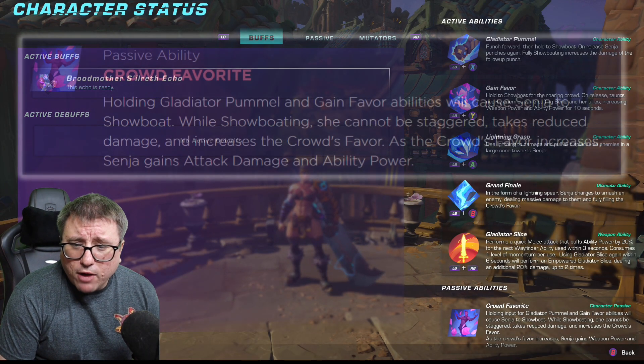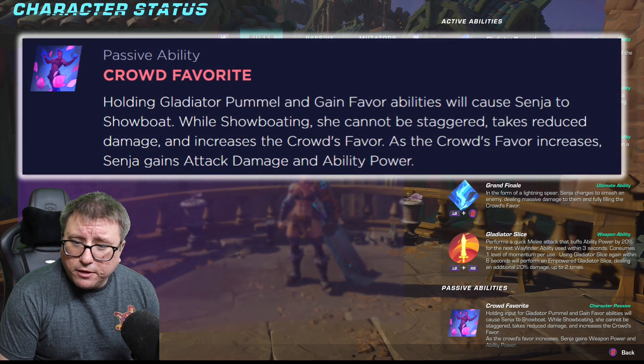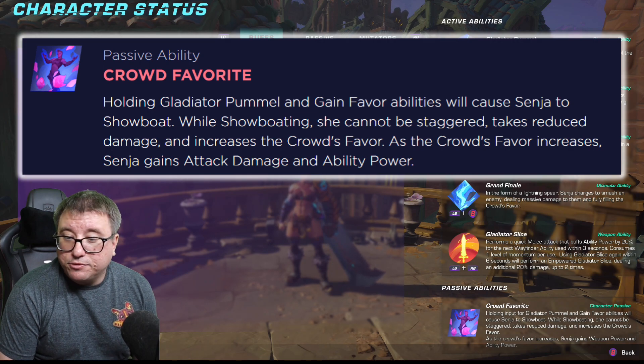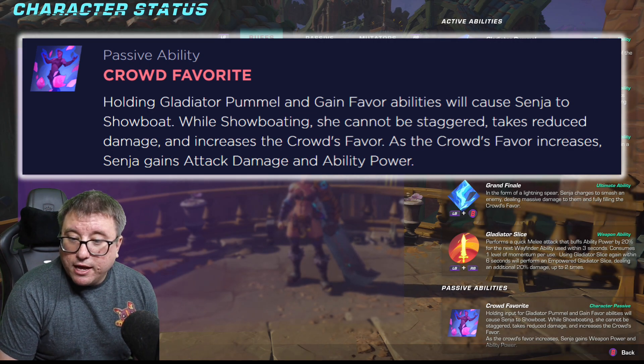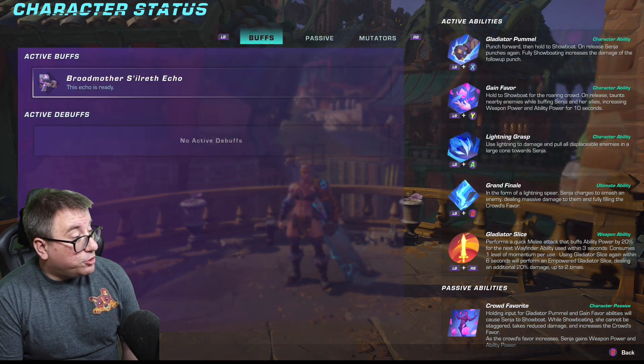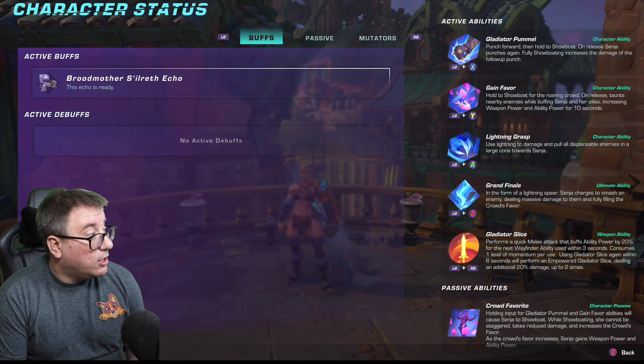Our passive ability is Crowdfavorite. Holding input for Gladiator Pummel and Gain Favor will cause Senja to showboat. While showboating, she cannot be staggered, takes reduced damage, and increases the Crowdfavor. As Crowdfavor increases, Senja gains weapon power and ability power — so she can become an absolute powerhouse when that meter is full.